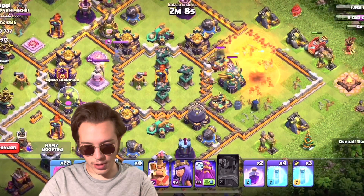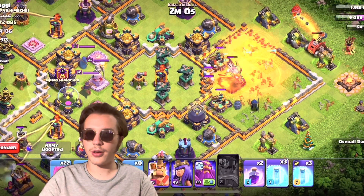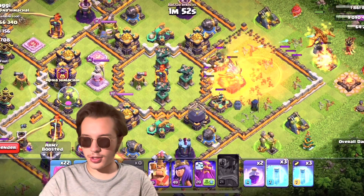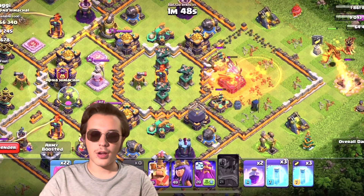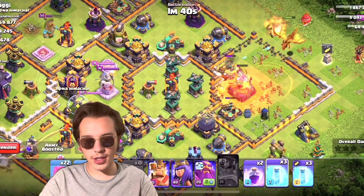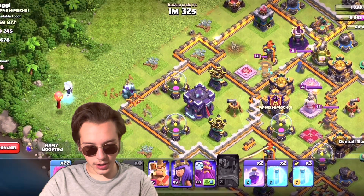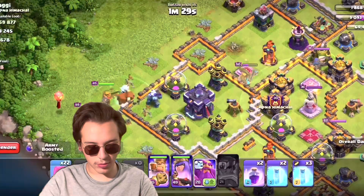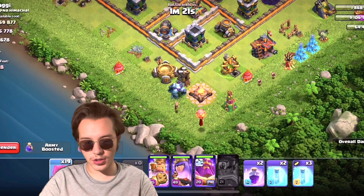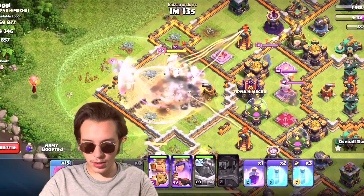I think we're completely crushing this guy. Will the Eagle Artillery go down? We just got hit by the mine, which isn't that nice. I'd say we use one more freeze and then attack — let's use a few more golems. Warden, golem, golem, and one other on this side as well as some archers just to get more percentage so that we get the bonus.